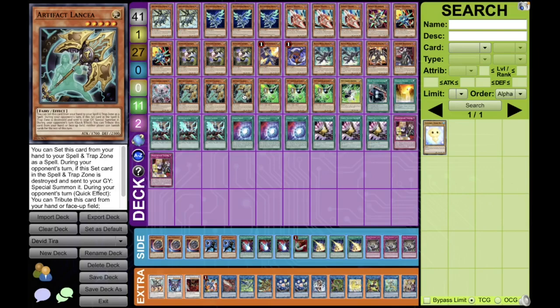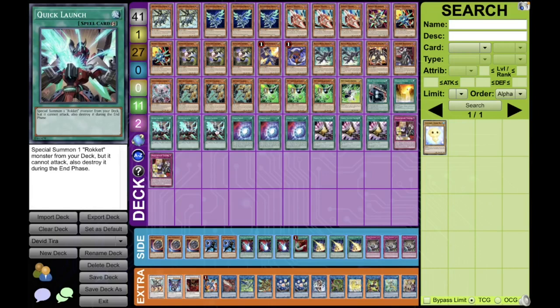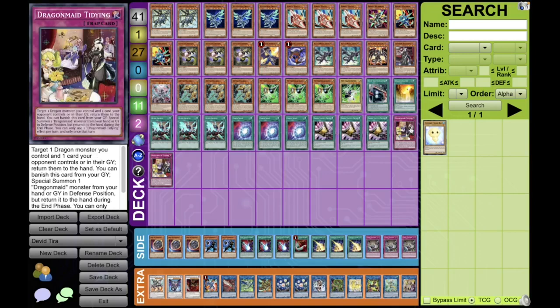For the spells, he's actually playing the Single Boot Sector Launch, just to search it off the Striker Dragon. The Dragon Ravine, which can be searched off the Romulus. The Triple Quick Launch, basically one of the best extenders — three extenders of the deck. The Triple Chaos Space, another killer card. Then a powerful go-first and go-second card with the Triple TTTs. And then, to round up the 41 cards, the Double Tidying.